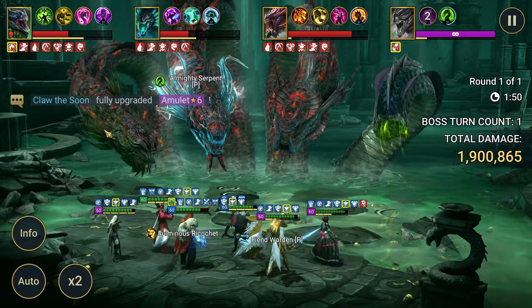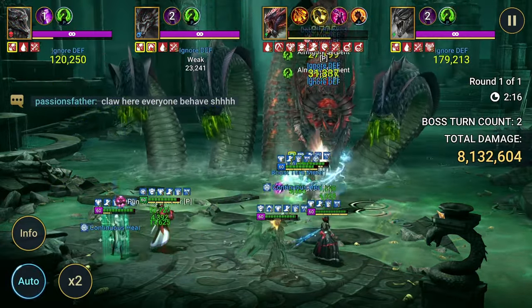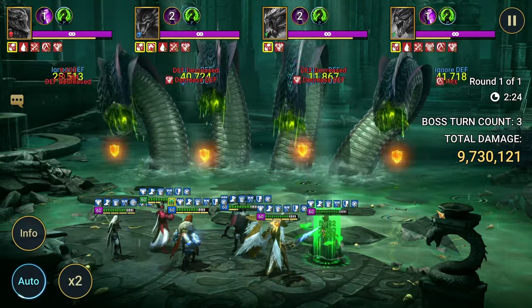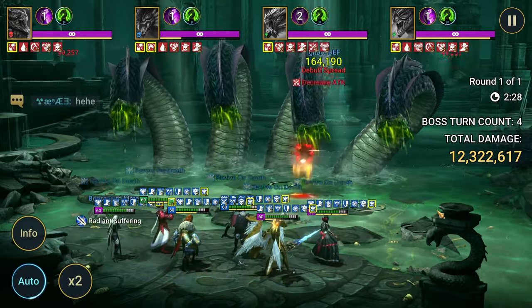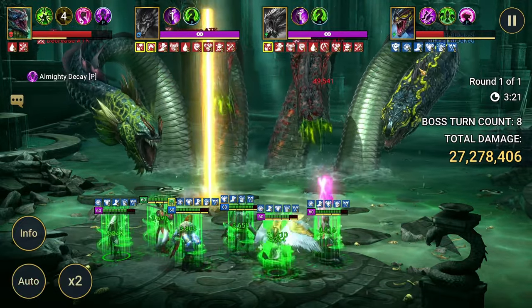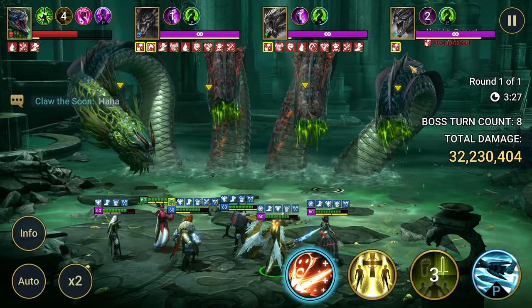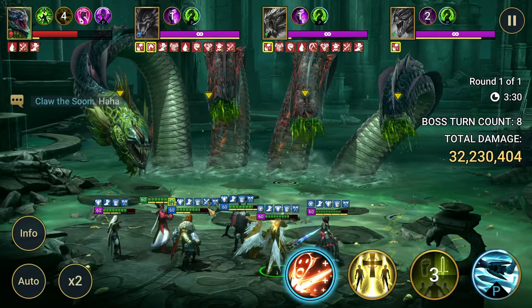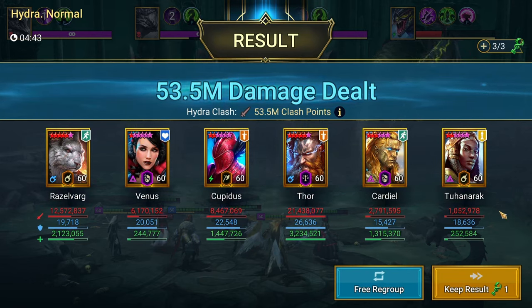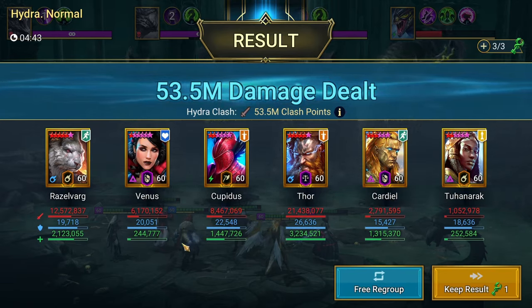Thor — we're going to focus on this head first. Almost 1 million on that hit, oh my god, Thor. The poisons are pretty nice because it's just extra damage. That AoE decrease defense and weaken is just beautiful. Her ability to enable Cupidus to do more damage really helps out. We saw that this head stole a bunch of buffs — I was going to show Venus using her passive but Thor killed the head. Her main thing here is enabling the other champions to do more damage, but as you can see, she's doing a decent amount of damage herself. I definitely think she's worth putting into your Hydra team.